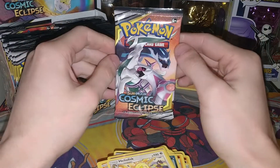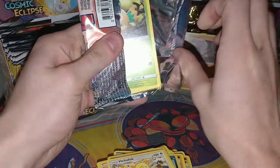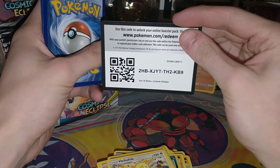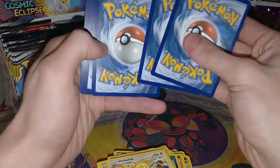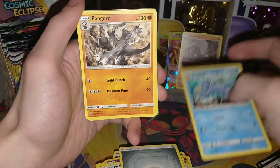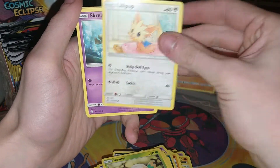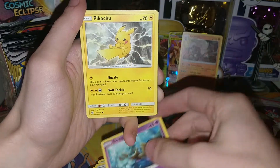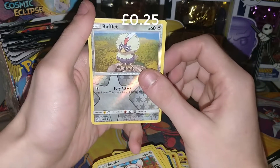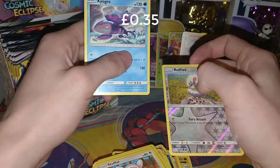Then we have the final pack of part one, which is also another Triple Dragon. Let's see if we can get something good. Here's the Code Card and four from the back. We have a Metal Energy, as well as a Golduck, a Pangoro, a Heracross, a Rowlet, a Lillipup, a Skrelp, a Pikachu, a Stufful, a Reverse Rowlet, and the final card of part one — a regular rare Kyogre. Surprised that's not a holo, but there you go.